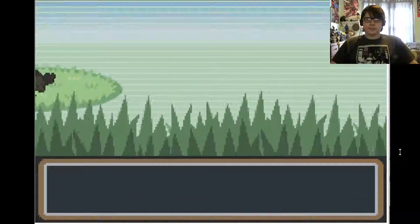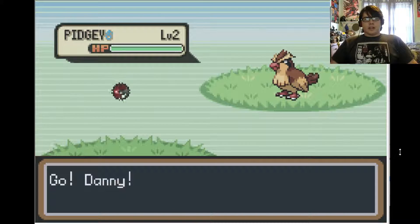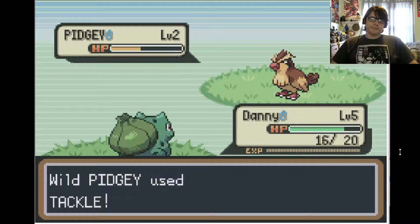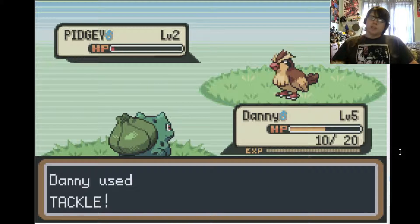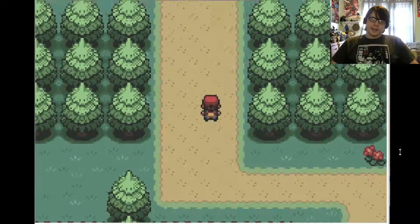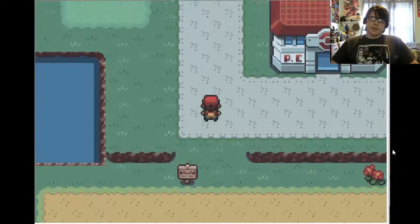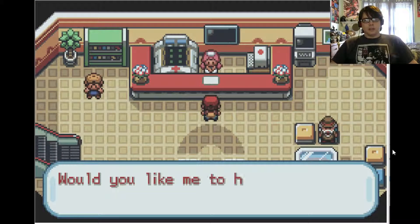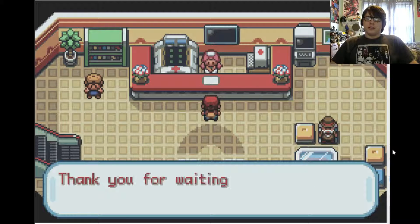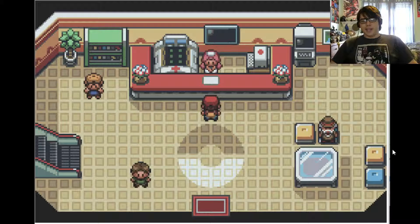Oh, it's a wild Pocket Monster — it's a Pidgey! Our greatest nemesis yet. Tackle it! Excellent — it knows Tackle too. Riveting battles early on in the game. We killed it! Which makes you wonder, what happens to fainted Pokemon? Do they just lay there forever? Shouldn't we face some sort of Pokemon extinction? We're at a Pokemon Center, gonna heal up our Danny DeVito. Your Pokemon will be restored to full health. Thank you for waiting — we hope to see you again.